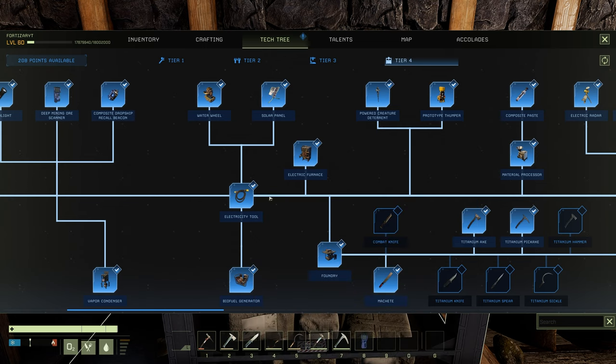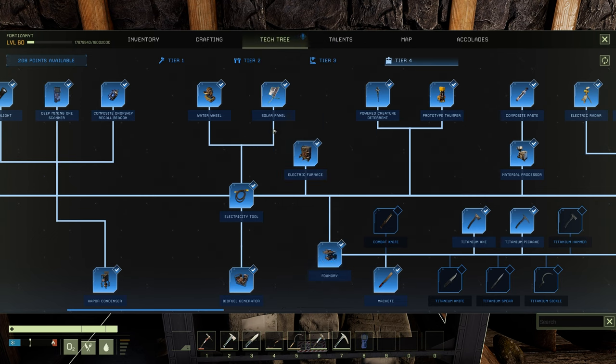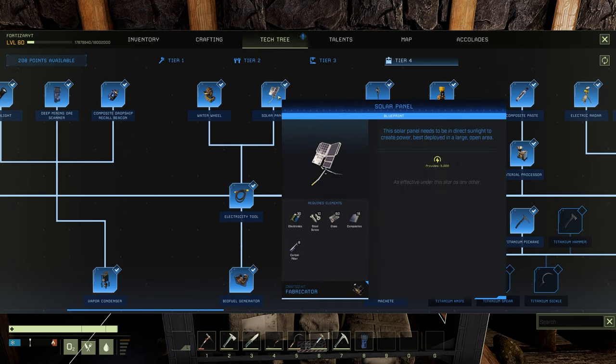The next item is the solar panel. This is unlocked once you unlock the electricity tool — it's just above it in the tree. To craft a solar panel it's going to be 30 electronics, 10 steel screws, 60 glass, 18 composites, and 8 carbon fiber — craftable on the fabricator.